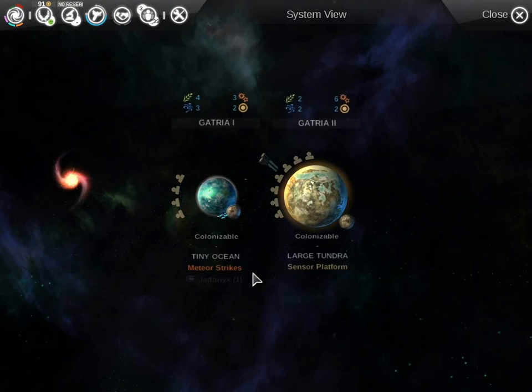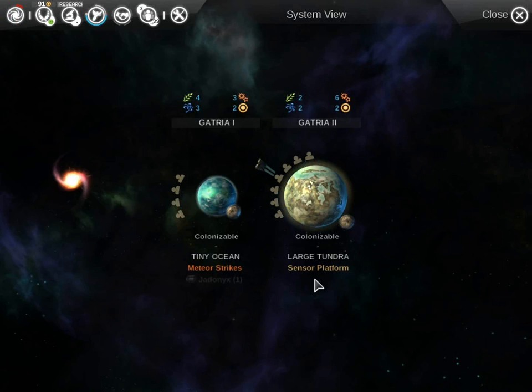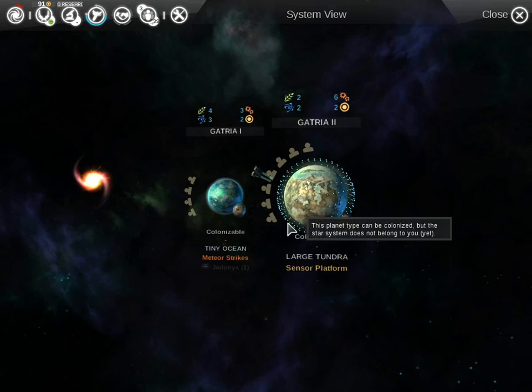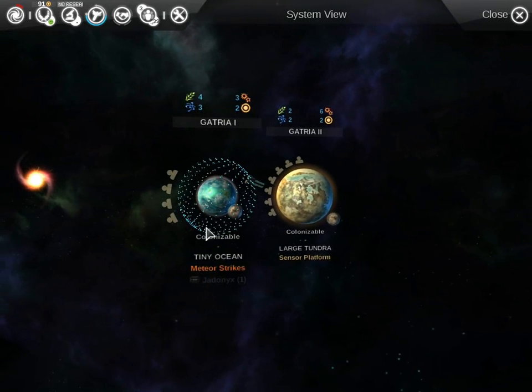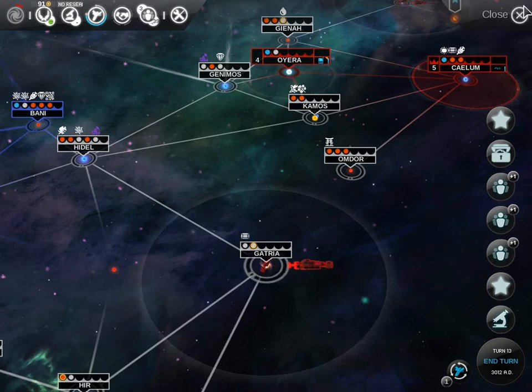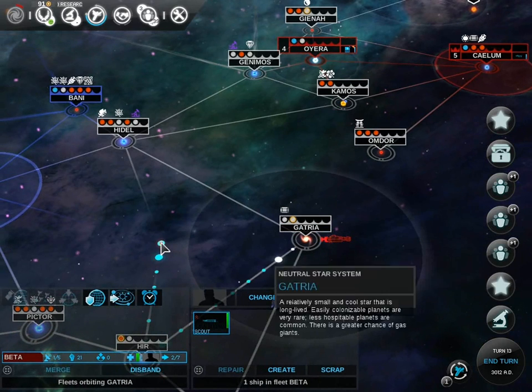Another good system — this one's got a sensor platform, so it gets a little bit of an approval bonus. This is actually a net positive planet to go to. It's also got a tiny ocean next to it, which has got negative anomalies, laughably enough — usually oceans would be better than tundra, but in this case it's reversed. Now I want to explore down in this direction.